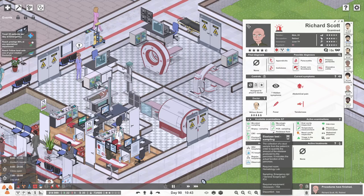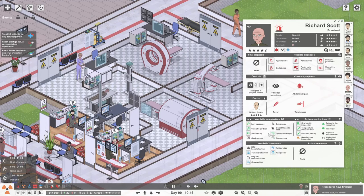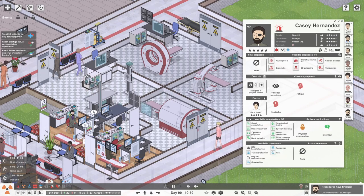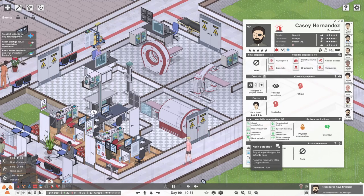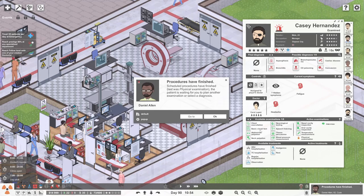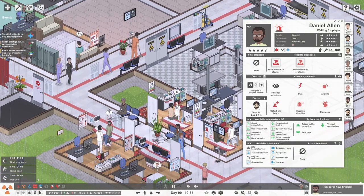Everything we can - let's order saturations monitoring. That's a lot of investigations, let's see how that goes. He's got a headache. I've found out that nasal and oral cavity inspections for headaches are important because they tell you about sinusitis.